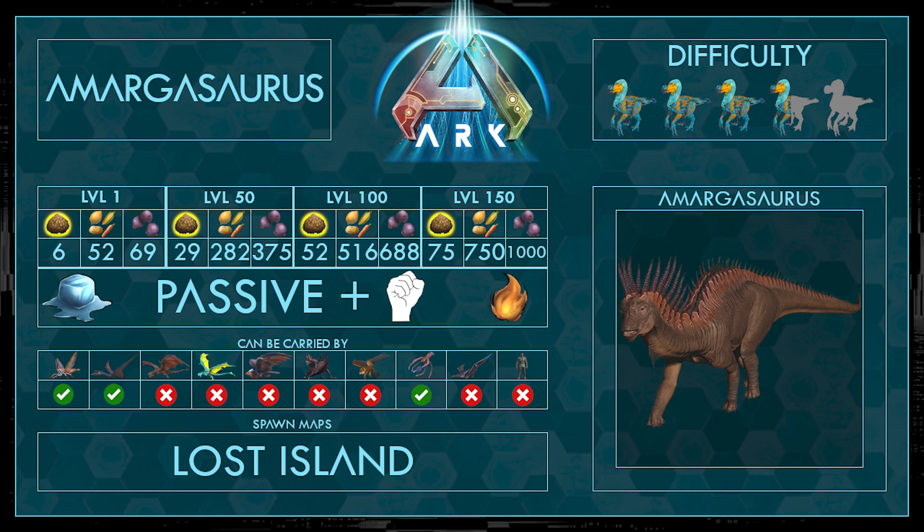It's a passive tame and to tame it, you actually have to fight with it — you have to beat some hostile creatures with it. We also need to adjust our temperature to its temperature, but I will explain this in the video. It can be carried by the Rhino, the cats, and also the Tusoteuthis, no other creature. It spawns only on the Lost Island and the difficulty is 3.5 out of 5 points.